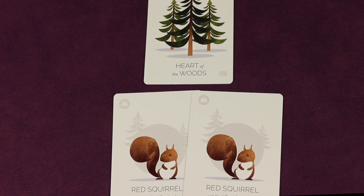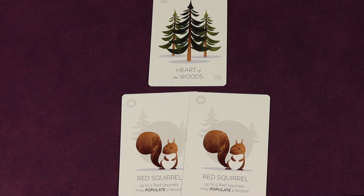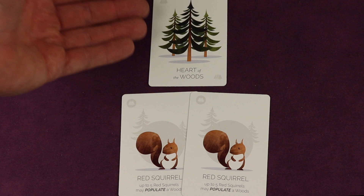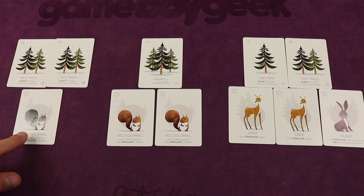Winterhaven Woods is a card drafting game and you're gonna be building a tableau in front of you. Everyone will start with the heart of the woods which has three individual trees on it, and anytime you have at least three trees together it's considered woods. In those woods you're gonna be placing critters like red squirrels, and over the course of the game you can make multiple woods. As long as you have more than three trees you can start to add critters like a gray squirrel, which is actually different from a red squirrel. Each set of woods can only have one type of critter, and each type can hold up to five, giving you a point for every critter in your woods at the end of the game.